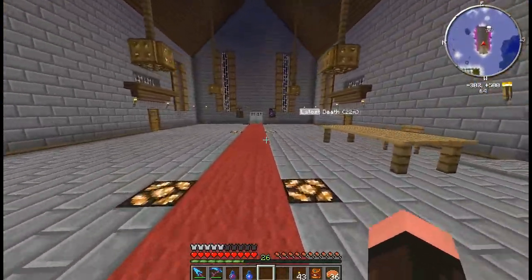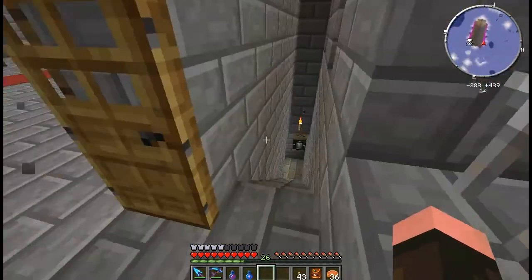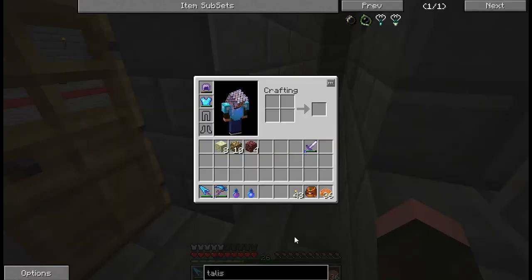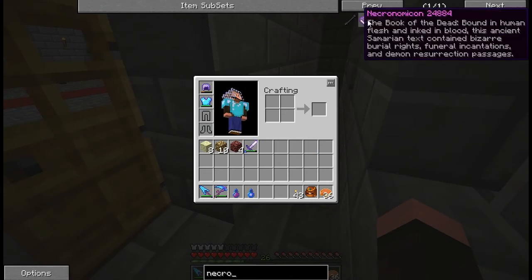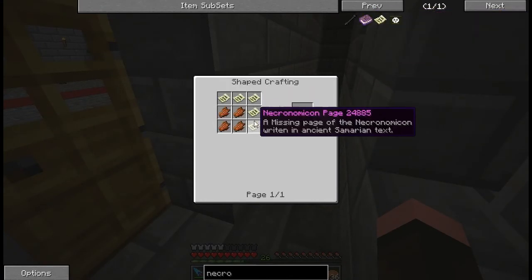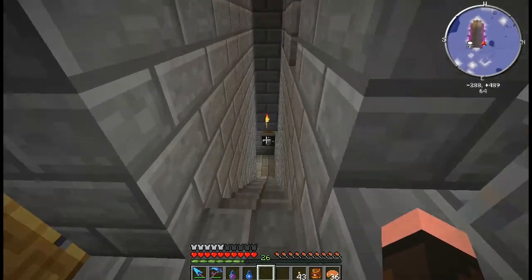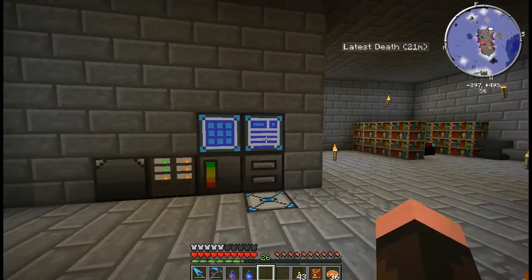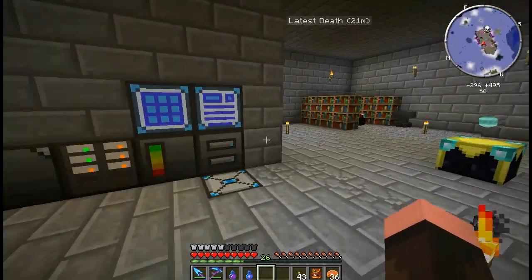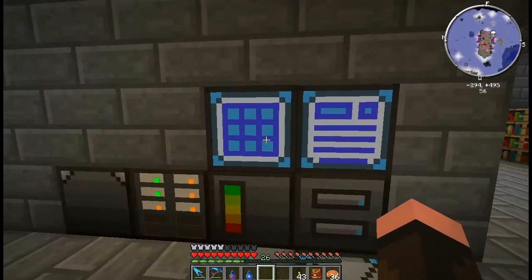I'll try to touch on as much of it as I can. There's some of it that's going to be a little more difficult, like the Necronomicon for instance. This is crafted with Necronomicon pages - these pages are not craftable and are found in dungeons and abandoned mine shafts and other random drop places where there are chests.